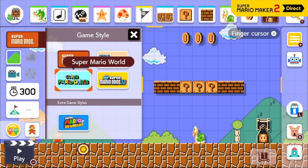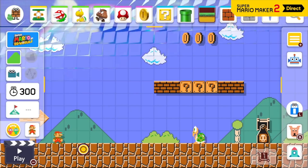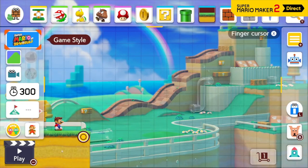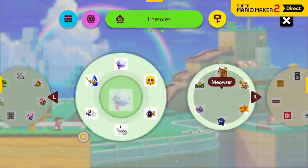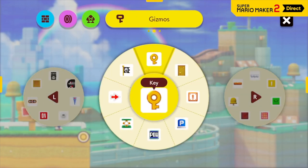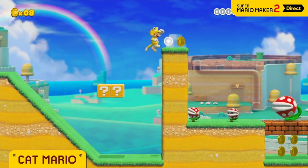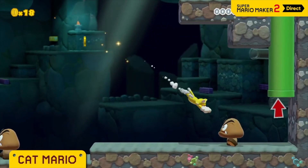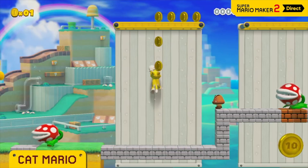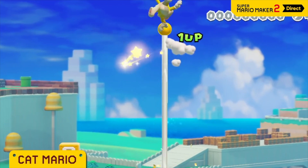The Super Mario 3D World game style is finally available. The way this style works is very different from the others, so the course you're working on will clear if you toggle between them — because there are things you can do here that you can't do in any other style. You can't mention Super Mario 3D World without Cat Mario: climbing walls, scratching, sliding, bouncing. With all these moves at your disposal, the courses you create will instantly stand apart. You can even climb up the goal pole.